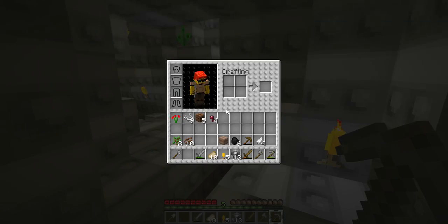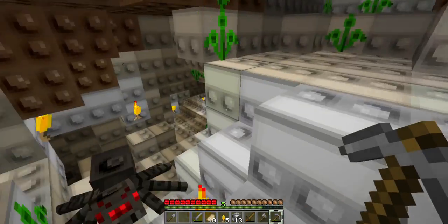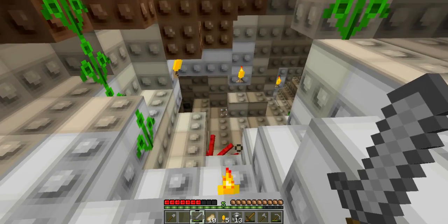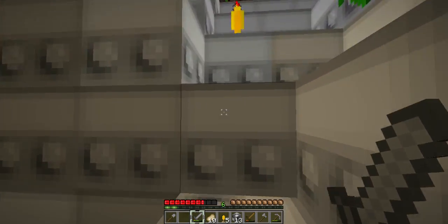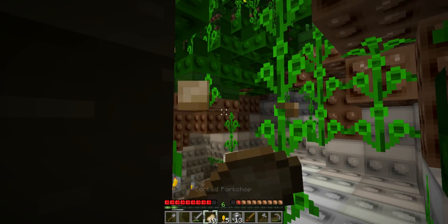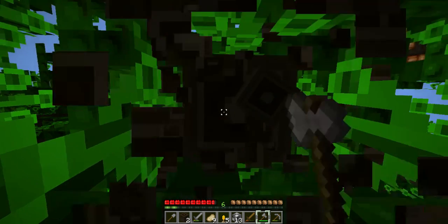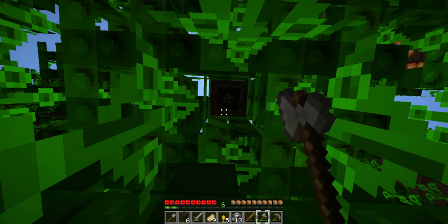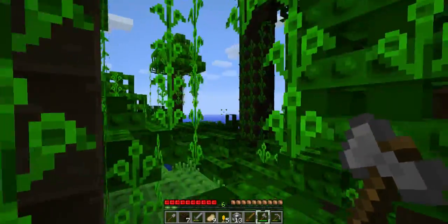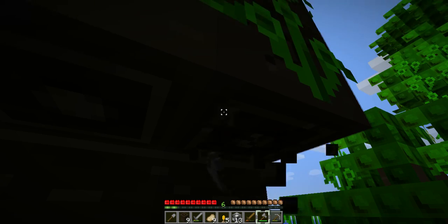We probably need to get some wood. We have an axe. Maybe take a break from Spider-Ville. Let's get out of here for a little while and get some wood — let's try to get a stack. We'll eat a pork chop. I'm sure in a jungle there's going to be plenty of wood around. Let's see if we can get a stack real quick, and then we'll have some wood to work with. This should be all the wood we need right here with this tree.